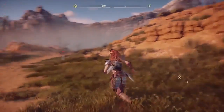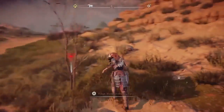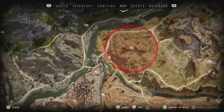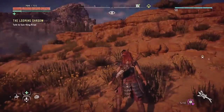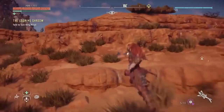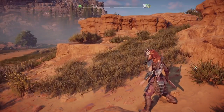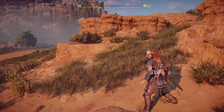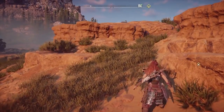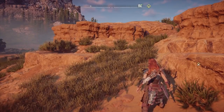I already fought the most powerful enemy in terms of challenge level - the corrupted Thunder Jaw at challenge level 36. But now we're going into this area on Very Hard. It's the corrupted area with two corrupted Rock Breakers, and they are challenge level 34. There are two of them so it will be crazy. Fighting the Thunder Jaw is pretty easy if you know what to do, but Rock Breakers can be really tricky.